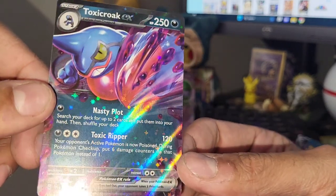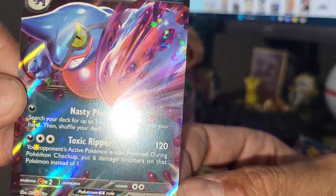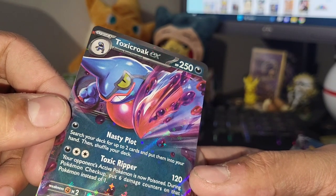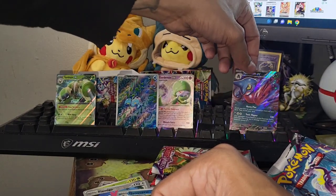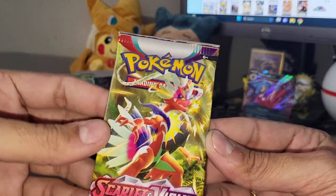Toxicroak EX - actually looking pretty clean, about to infect you with some poison. Nasty Plot - search your deck for up to two cards and put them into your hand, then shuffle your deck. Nice! This one actually looking pretty clean. Already doing just as well as that last box with the normal EX.